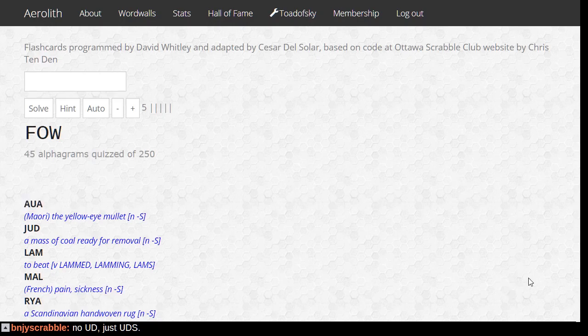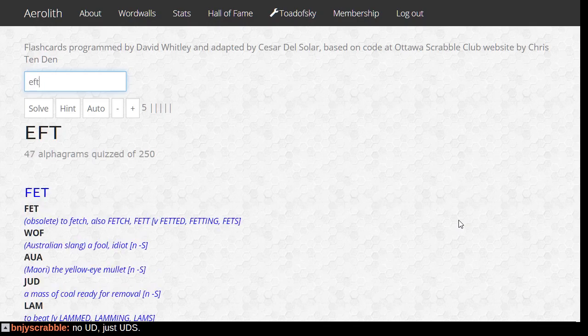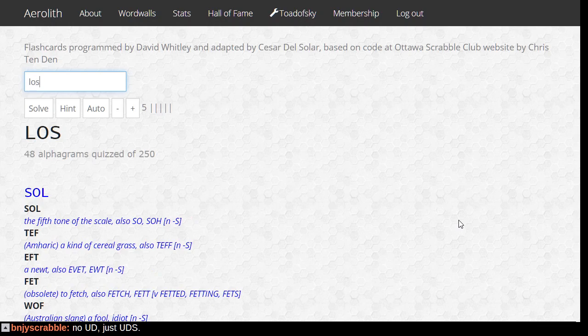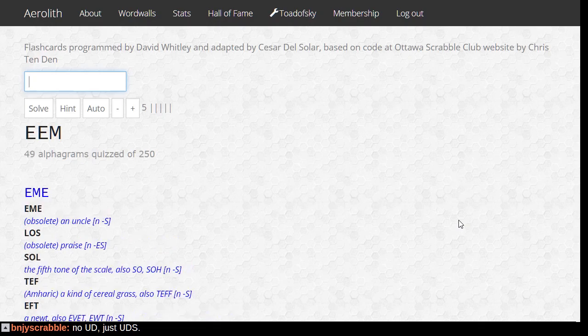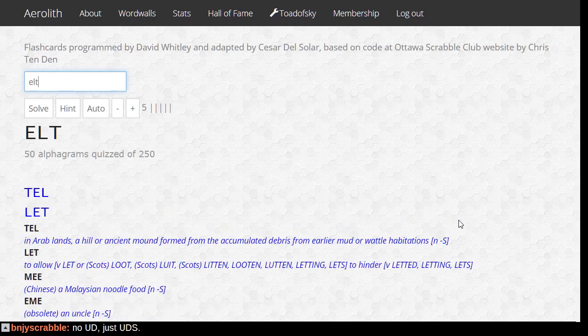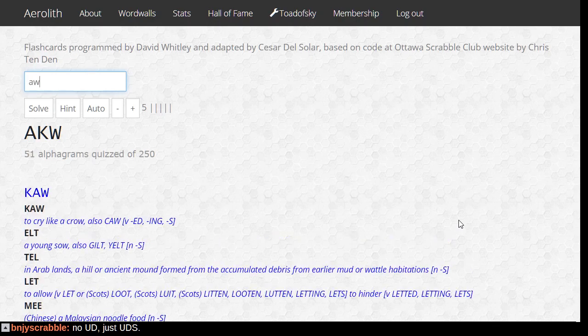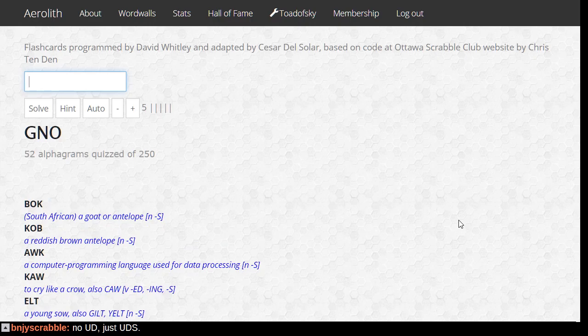It was E and that you could put in any order. May is a noodle food. Eam is an uncle. Let. Tell. Elt — a young sow. Kaw. Auk — the language. Bok. Yeah, we're only a fifth of the way done. Probably makes sense for me to just host Will and complete this offline.